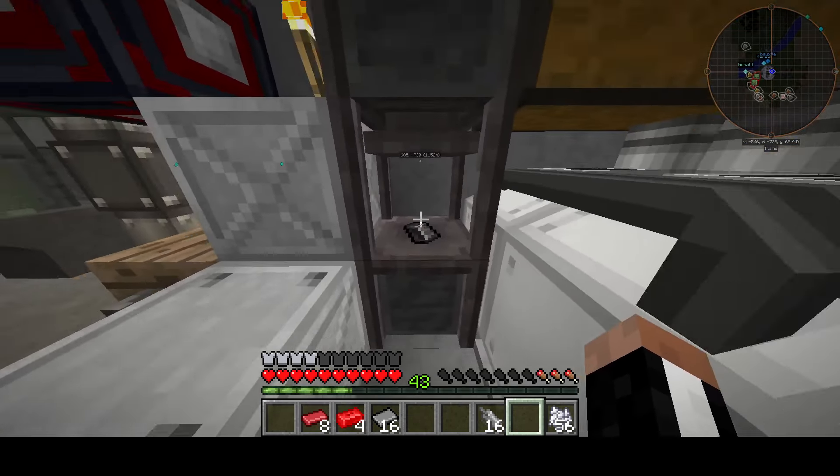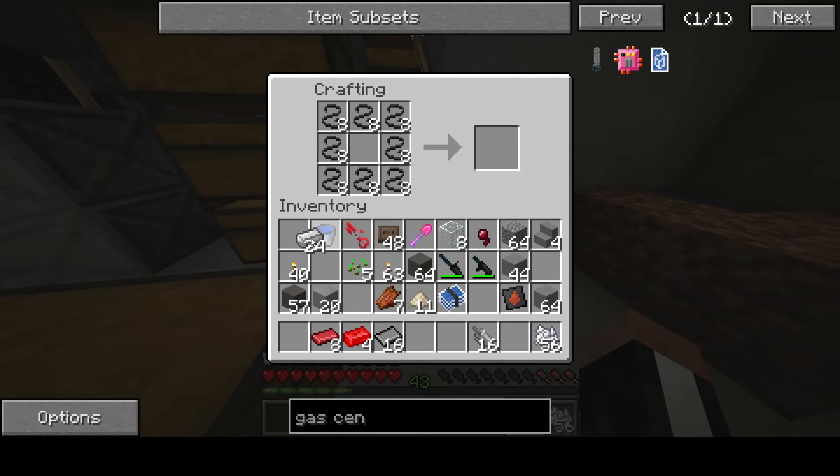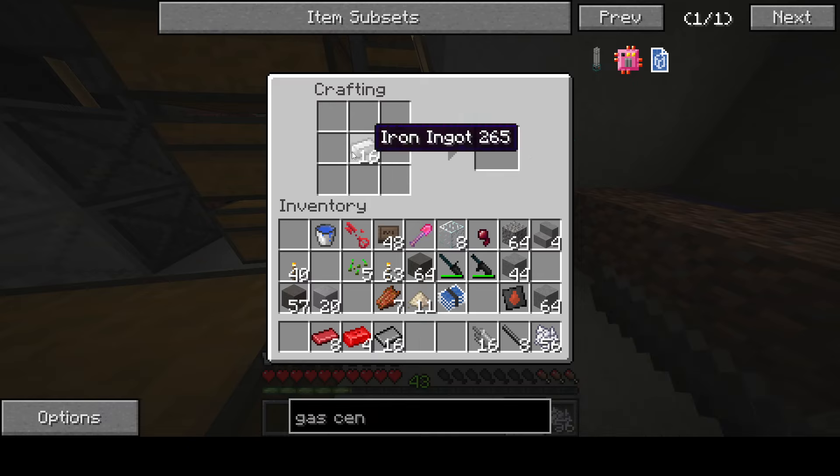Yeah, I had an incident where a creeper decided to fall in through the roof — or actually maybe he just walked in through the giant gaping hole for the door. He walked in and blew up. The only thing that broke was the bed and a steel crate of ore I had over here, which ended up getting thrown in the boxes. Tungsten wire — amazing, beautiful stuff.